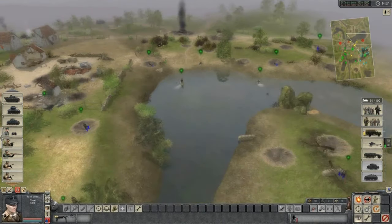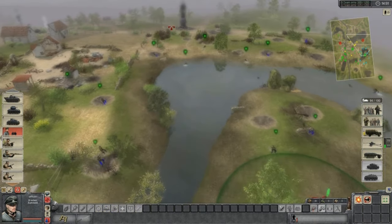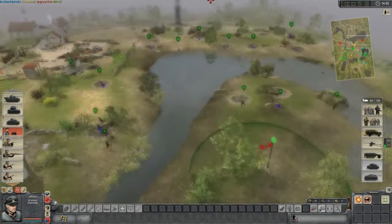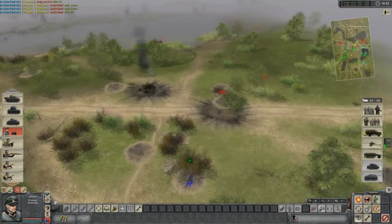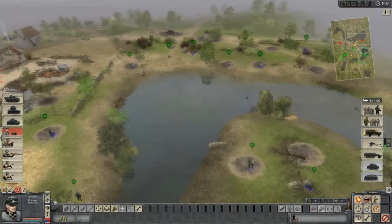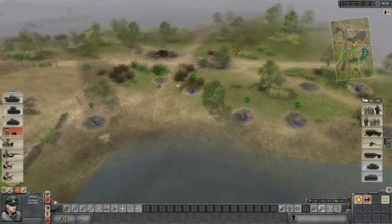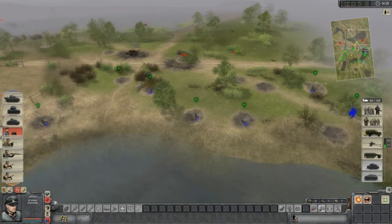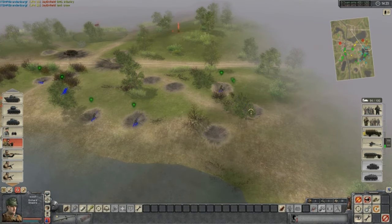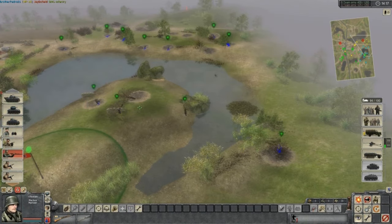It looks like the B-team army is actually winning right now — I assume that's the opposing force. Actually no, I got things all wrong; the B-army is the team being spectated right now. You can see a group of infantry moving up, and they don't really know what's ahead. That's where the officer comes in — he actually managed to detect an ambush. So maybe I was wrong about the officer at the beginning; maybe he knew it was a good idea to get the officer because his opponent really likes hiding guys in bushes.